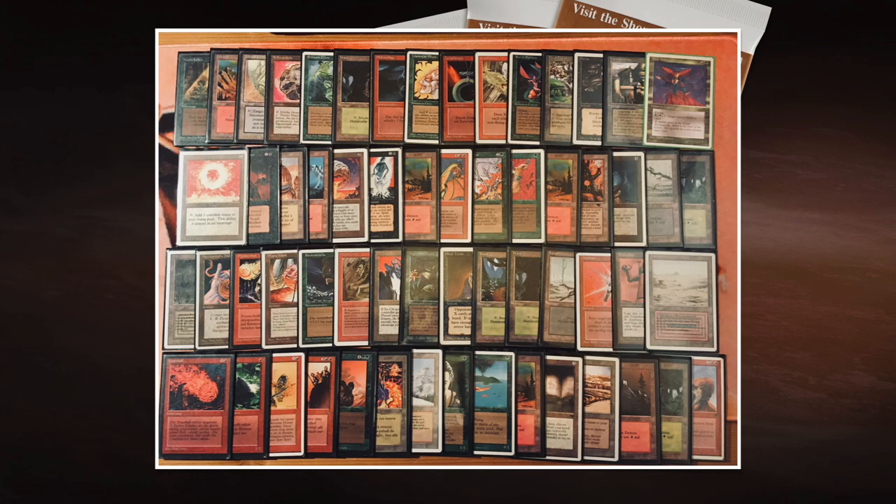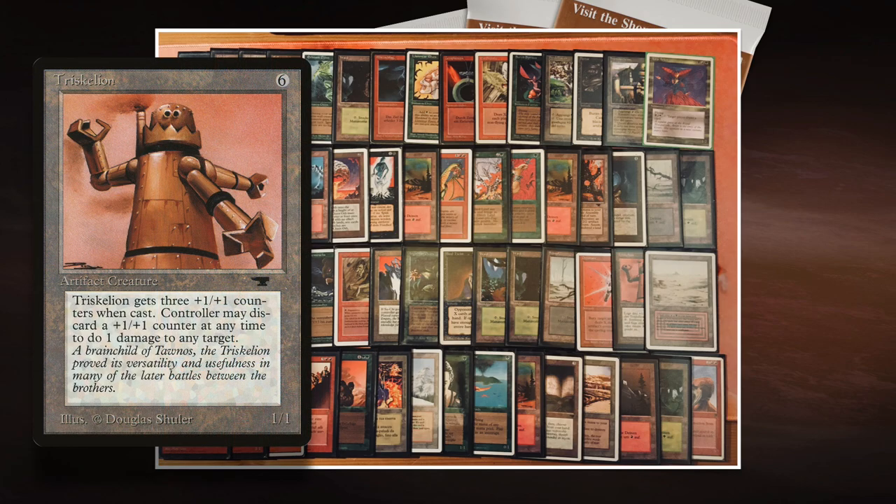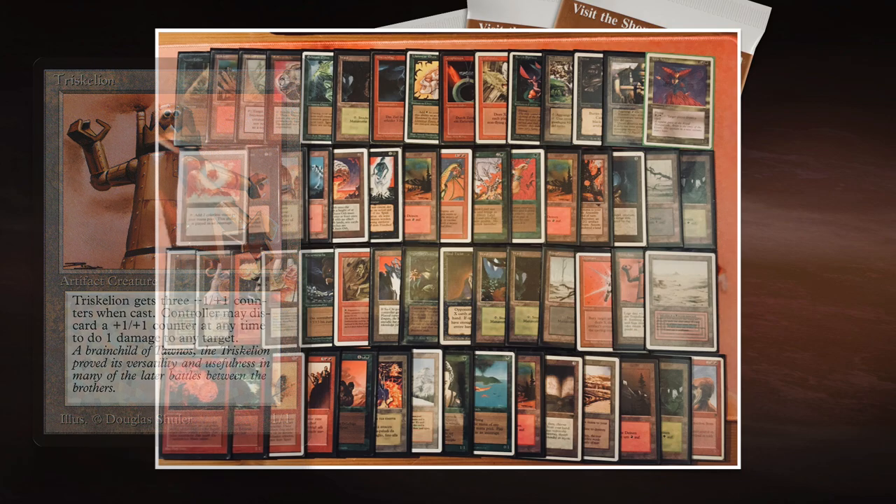Looking at the rest of the deck, we also see some heavy hitters: a Shivan Dragon, an Urn Jin — just four mana for a 4/5, always powerful — and a Triskelion. Trike is great because it's usually a two-for-one. It costs six to cast, comes into play as a 1/1 with three +1/+1 counters making it a 4/4, and you can remove those counters to deal one damage to any target. In reality you can use it to kill a couple of your opponent's creatures and still swing with it.